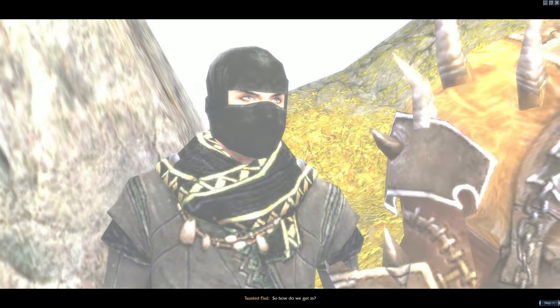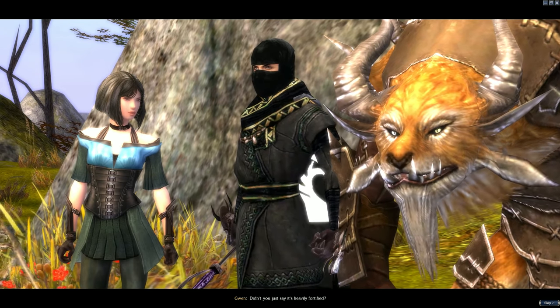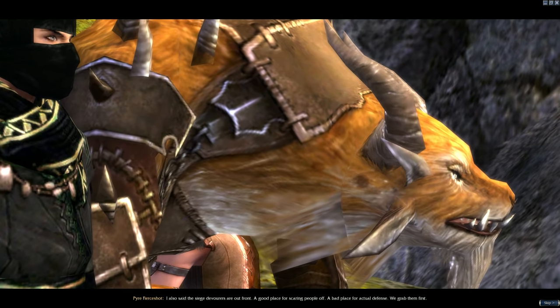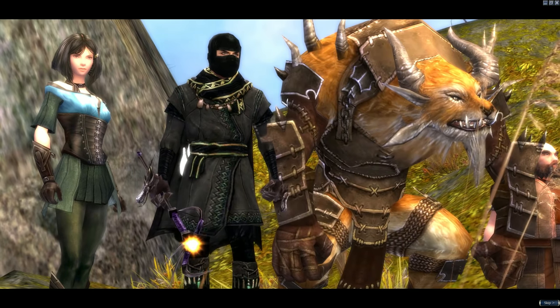So how do we get in? Front door. Didn't you just say it's heavily fortified? I also said the siege devourers are out front. A good place for scaring people off — a bad place for actual defense. We grab them first.